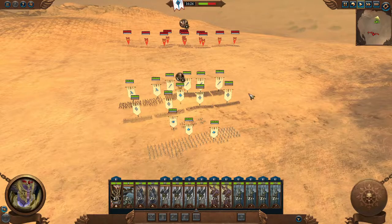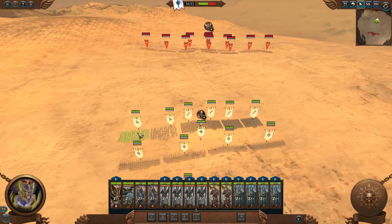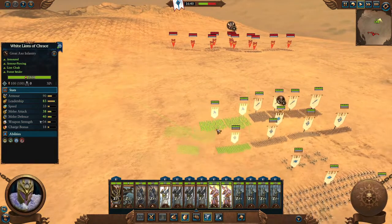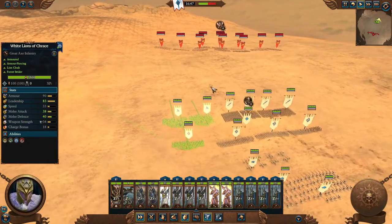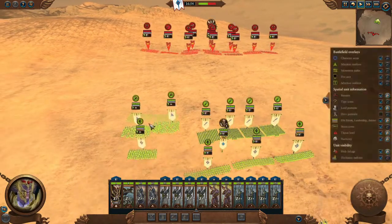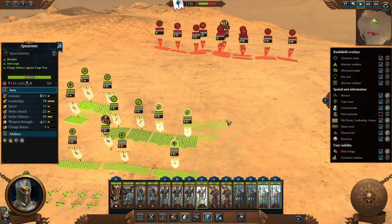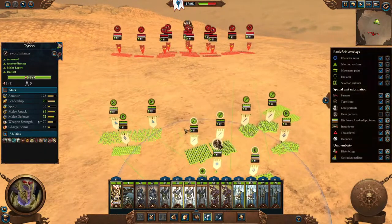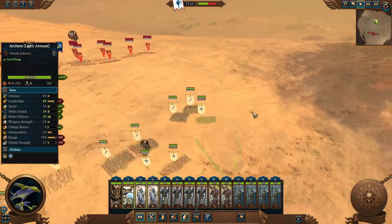Another tip: when you select multiple types of units together — say two spearmen and an archer — and move them, the game automatically gives them a formation of their own. To preview where your units are moving, hold the Space button. Holding Space will show indicators of where each unit's movement destination will be, which is extremely helpful when slowly moving units and wanting to see where they'll land.